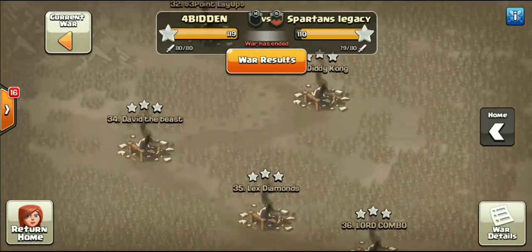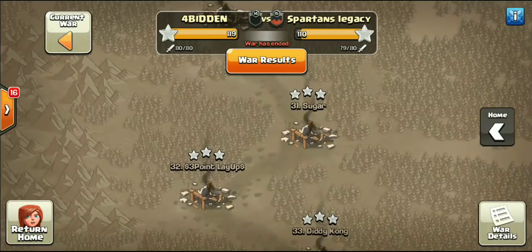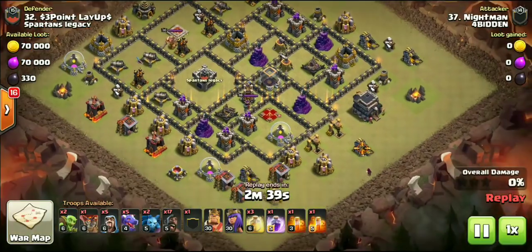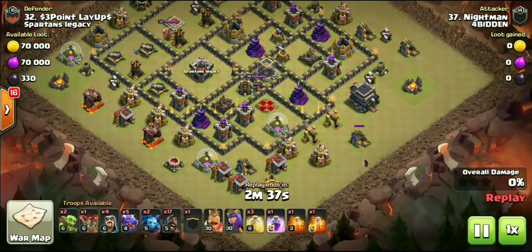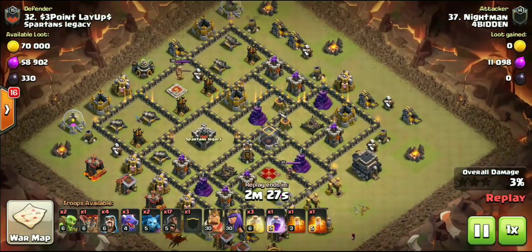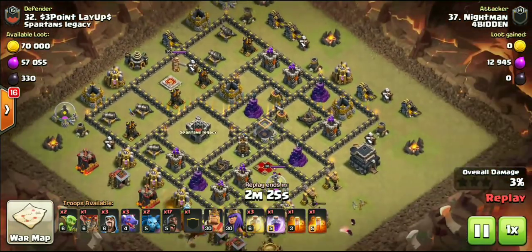Town Hall was one of the last buildings to go down, wrapping it up with that three-star. Jumping up to base number 32, we got Nightman taking on Three-Point Layup. Check this out — yes, doing it with the Drago! Finally someone is using the Drago other than myself.